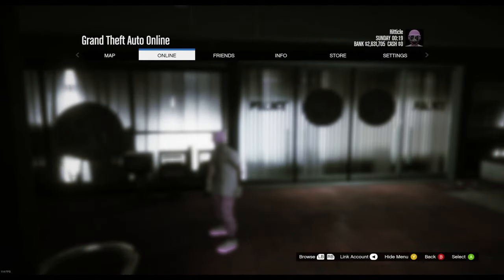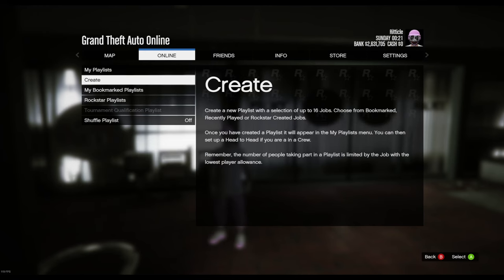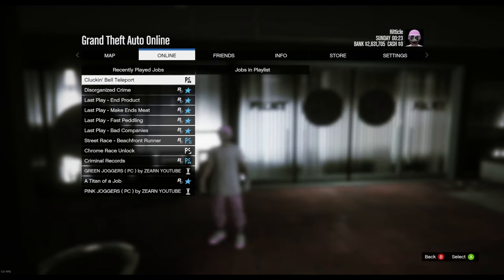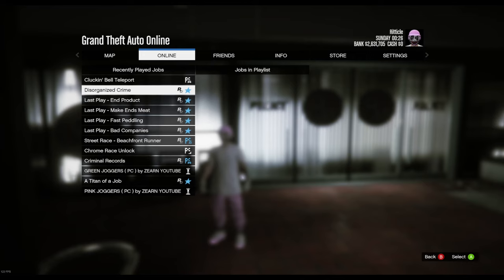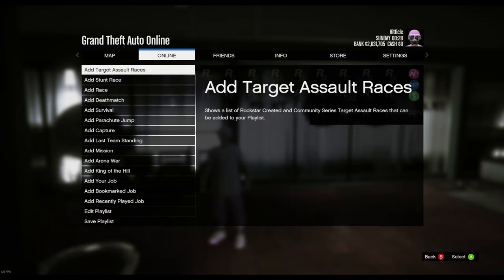Once you're able to start the slush fund mission, you want to pause your game, go to the online tab, then select playlist. Then press create. After that, select recently played jobs and add Disorganized Crime. If this mission isn't an option, you can select Hit and Run, and once you finish this raid, do this process again but make a playlist with Disorganized Crime.